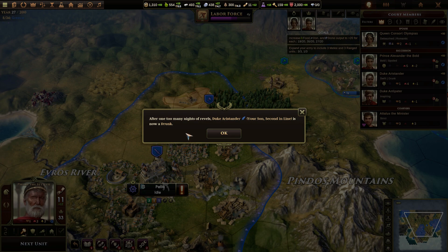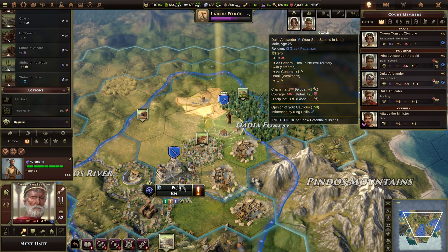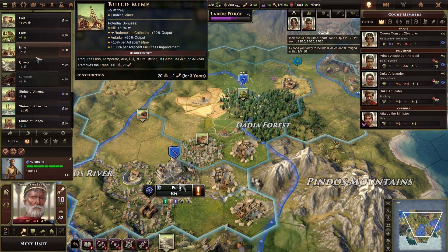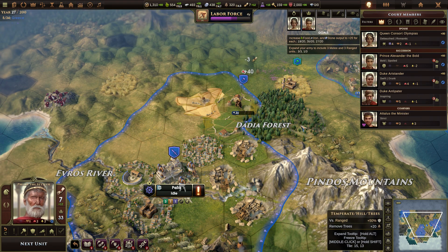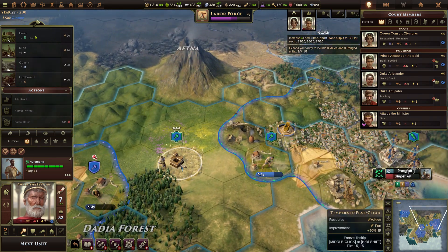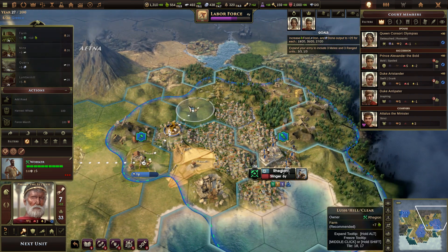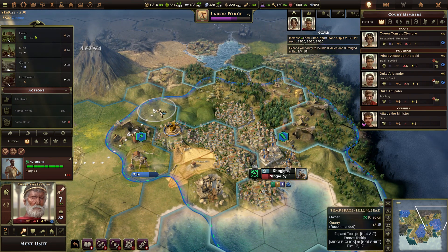After one too many nights of revels, Duke Aristander is now drunk. The effort I put into this kid — and this is how he repays me. Absolutely wow. Go build another farm — why not, more the merrier. Oh, you built your fort already? That was quick.